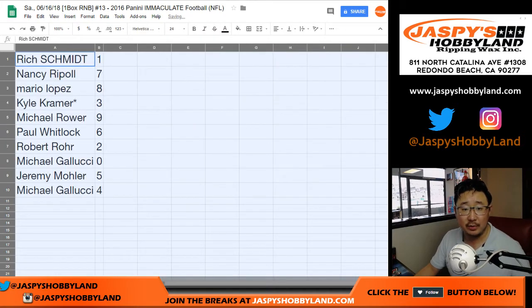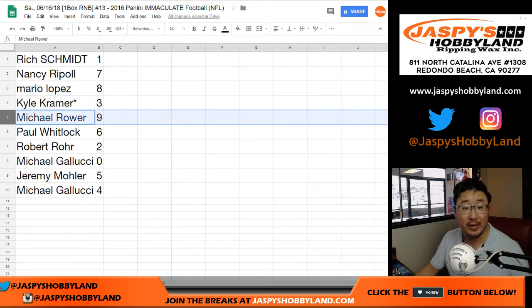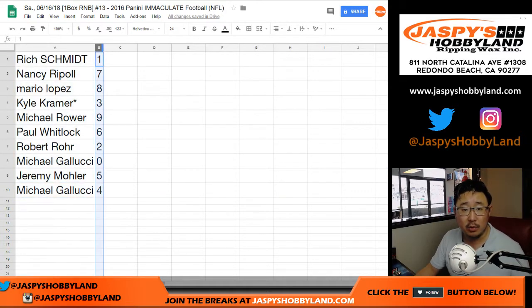Alright, so Rich with number one. Nancy with seven. Mario with eight. Kyle Last Spot Mojo, three. Michael Rohrer with nine. Paul Kuhlwit with six. Robert Rohrer with two. Michael Gallucci, zero — any and all redemptions, including one of one redemptions. Jeremy 33 with five. And Steel Curtain with four. Let's order these numerically.